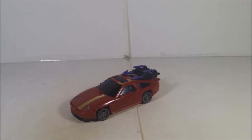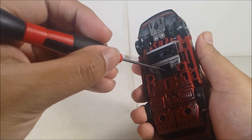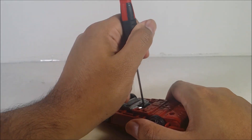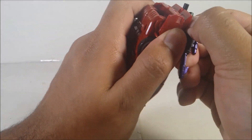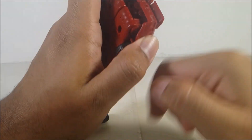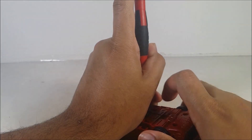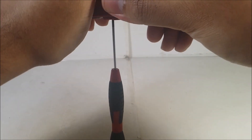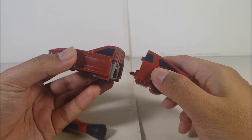If you have the Menasor combiner, you can plug it into the left side of the arm and it will split open. If you don't have it, there's a button you can push in. I used a screwdriver to sand it down so it can split, because my copy was hard to do. You can split it like that and this will become the left arm component for the combination.